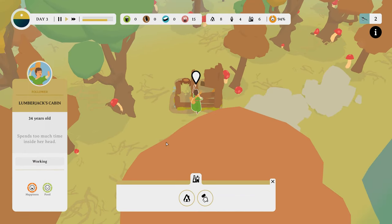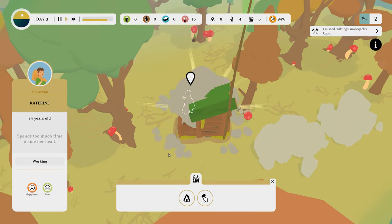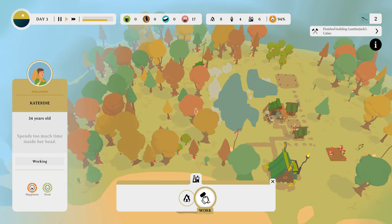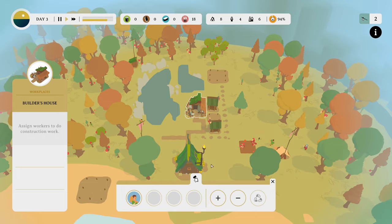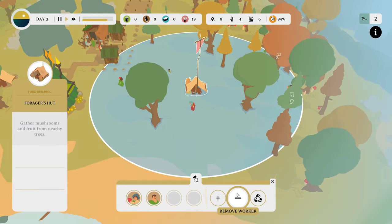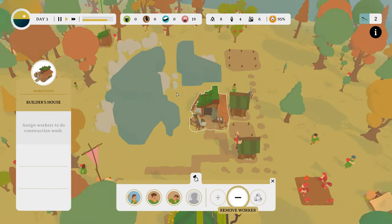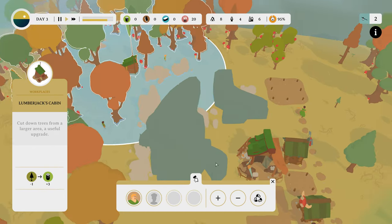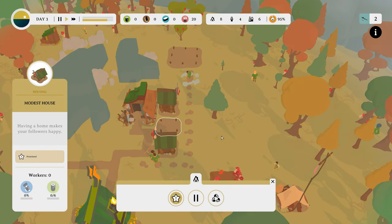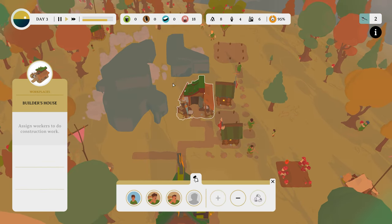Why is only one person doing this? Spend too much time inside her head. Oof, Catherine. Work. Build — oh wait, there's a builder's house! I'm an idiot, that's why! More builders, more builders. You are foragers. More lumberjacks. Prioritize the house. That's a downside of this art style — I did not know that was a builder's house.